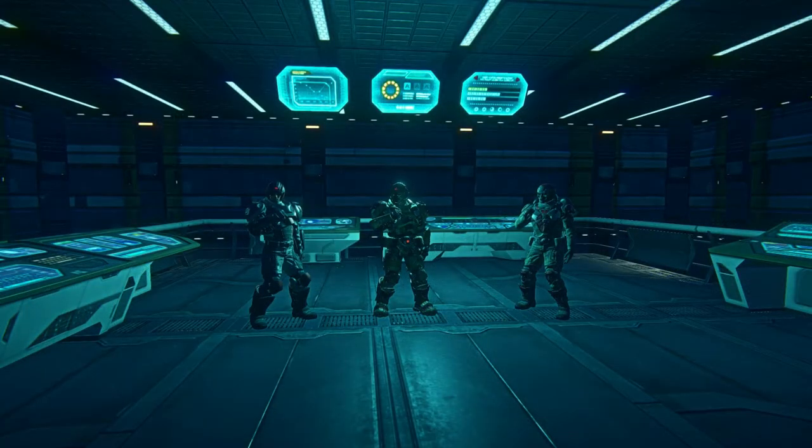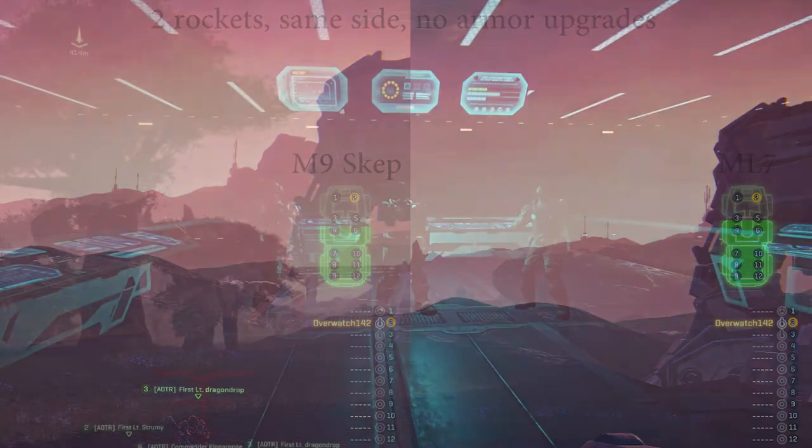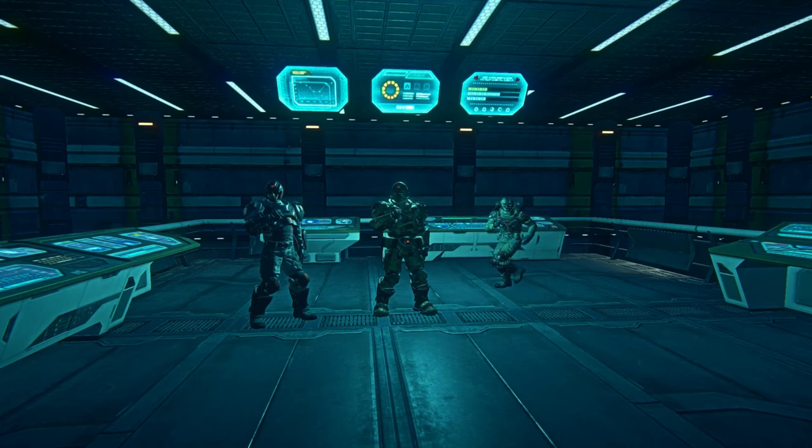If you watched our ML-7 video, you will have noticed that it actually takes one rocket less with the SCAP to kill a Sunderer, despite the ML-7 having more raw damage. We are not quite sure if it's a bug or intentional — we certainly didn't expect that result. Aside from that, we found that it doesn't matter what launcher you use if you hit tanks in the rear armor. On any other side, it usually takes one rocket more to finish it off. Aircraft are another story: it takes twice the amount of lock-on rockets to destroy anything flying, which means it is advisable to team up with others to effectively deter and destroy enemy aircraft. Thanks for watching, and see you next time when we take a look at the NS Decimator.